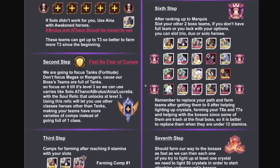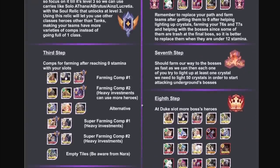Step two: feel no fear of curses. We ran Fortitude — the tanks' tree — in season seven, and Fortitude appears to be the preferred path again in this Abyssal Expedition. When you unlock the second ability in the tanking tree, curses are nullified, which is super strong. Focus on tanks rather than mages or rangers — rangers still do well but not as well as tanks. Build the tank tree up to level three, where carries like Awakened Thane, Brutus, Eins, and Lucretia benefit from the soul relic that mirrors whatever you've built in the tanking tree.